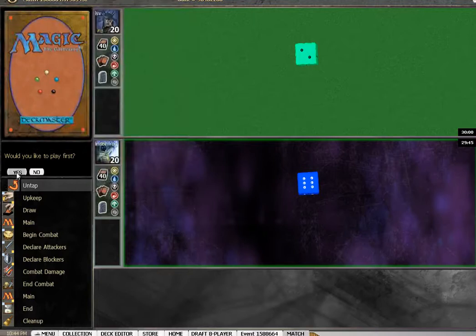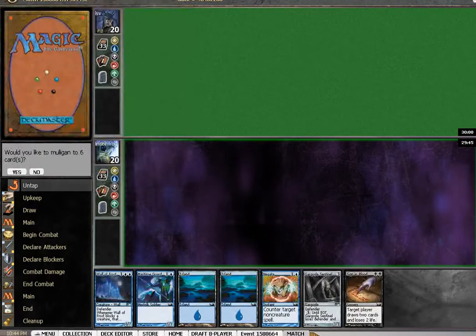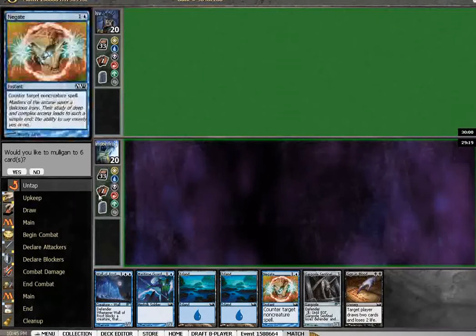Alright, here we are in the finals. I would like to play first. Seems like a reasonable hand — not great, but I have a maritime guard and I'll get a wall of frost, a gargoyle sentinel. Got negate for his armored ascension. I suppose I will keep.